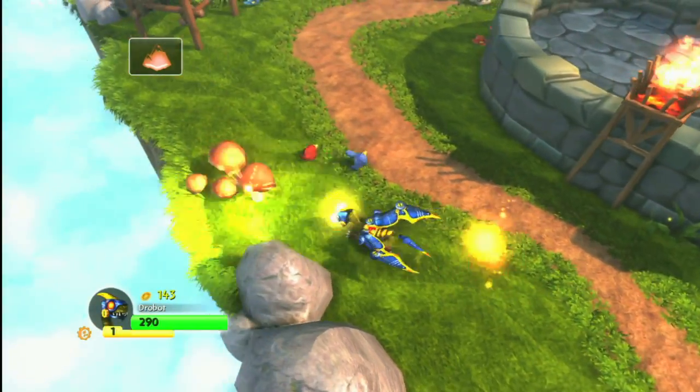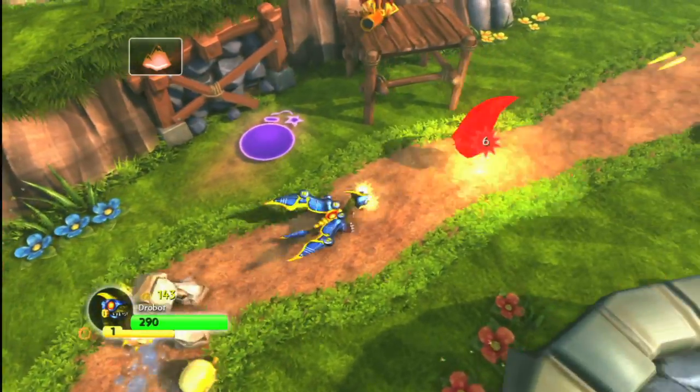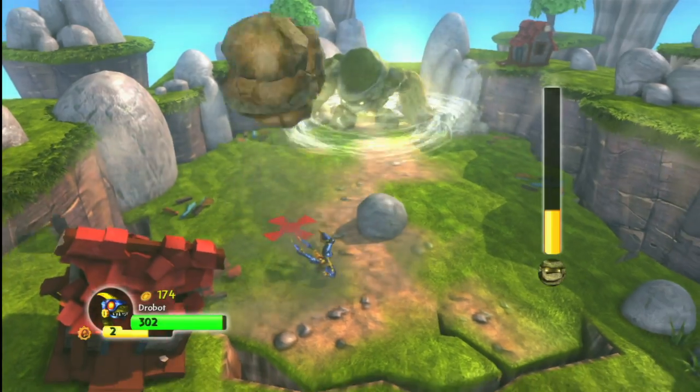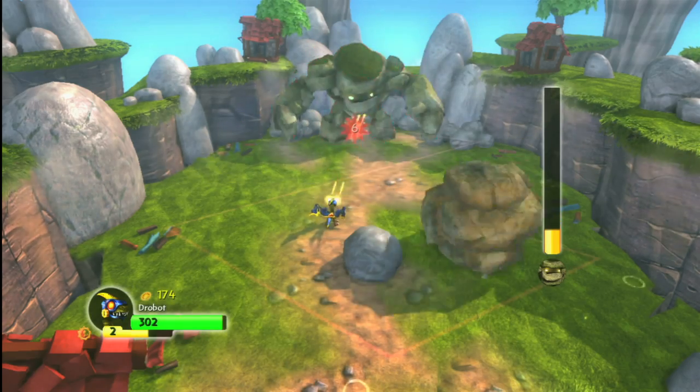In addition to his laser beams, he also has saw blades that shoot out from his wings and bounce around. You can upgrade those, of course. After you collect enough treasure, you can also buy him the ability to zip around the screen like a spaceship.